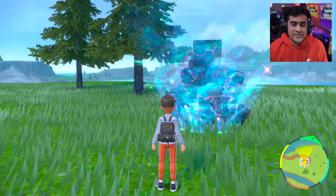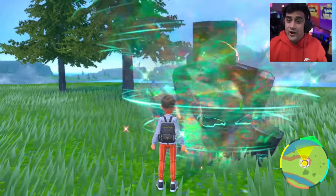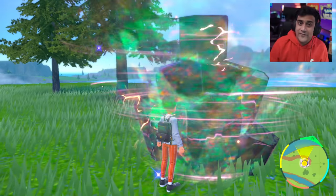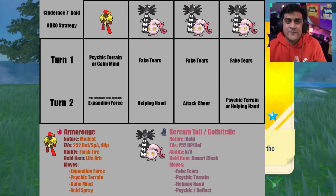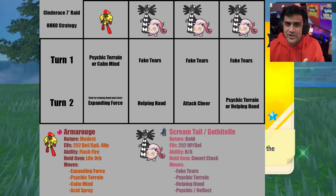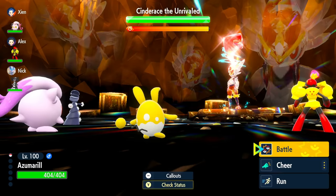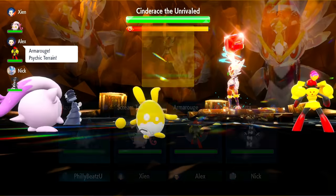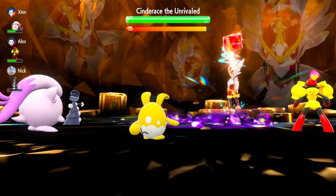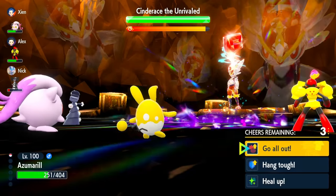The first way is basically by being available and ready to do the event. This event might not be available once some of you are watching this video, but that's why we have other ways in the video. Someone awesome from our Discord named Ori dropped this amazing graphic on how to do the Cinderace 7-star Raid, which is pretty much what we followed with a little modification — we added Focus Sashes on the support characters so that when Cinderace does some crazy buff-ups, we're able to knock it out. That's the only adaptation we did.